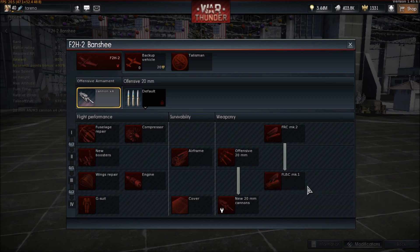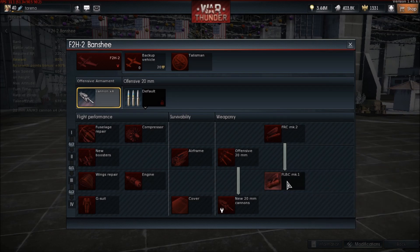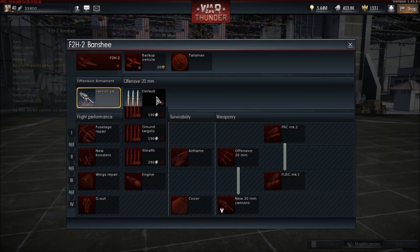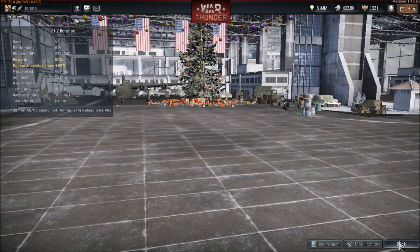Now if we go here we notice something quite odd — it can carry bombs up to a thousand pound bombs, and rockets, but you can't actually select any, so I don't know how that's going to work.